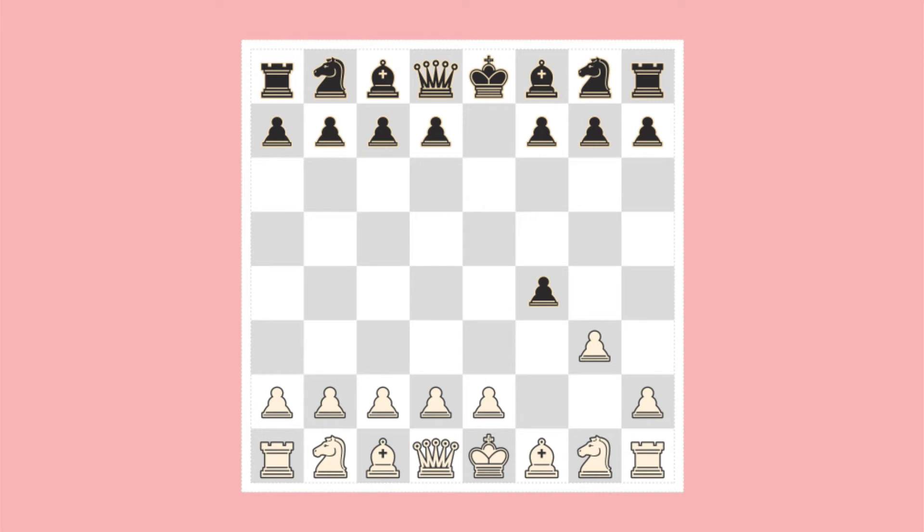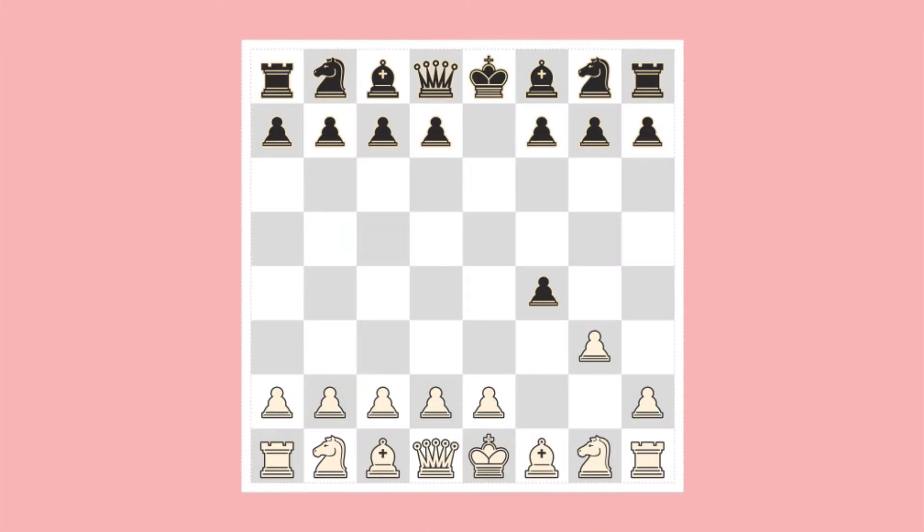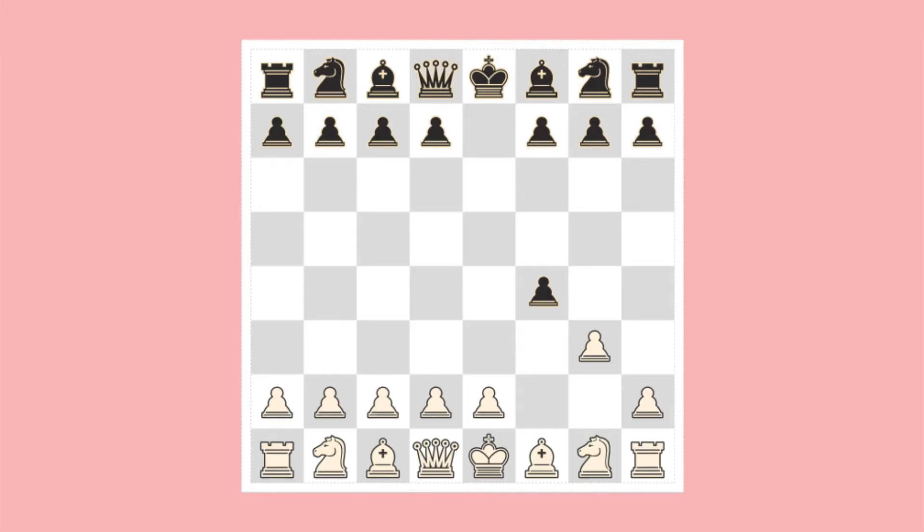Black is a much stronger player than his opponent, and consequently sees further ahead. White is now in very grave danger. Will he realise it? If he does, he can save himself from instant destruction. Lacking an understanding of this position, White carelessly recaptures the pawn.